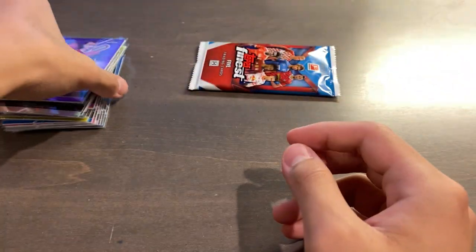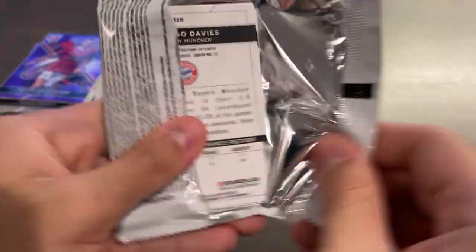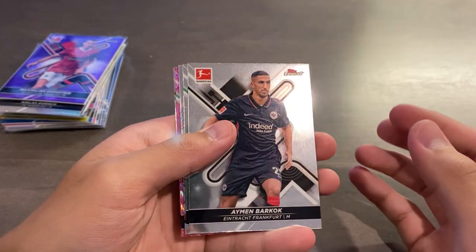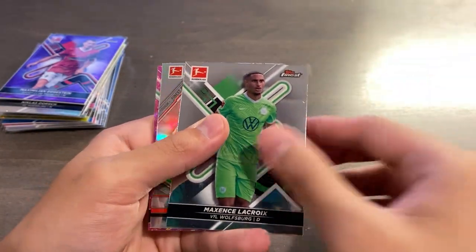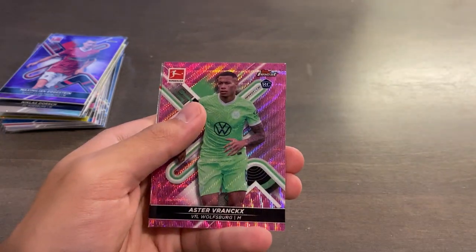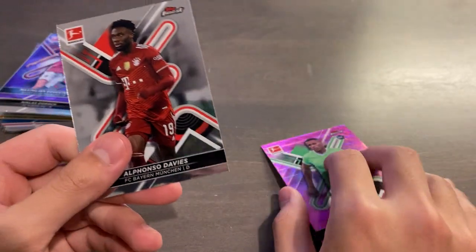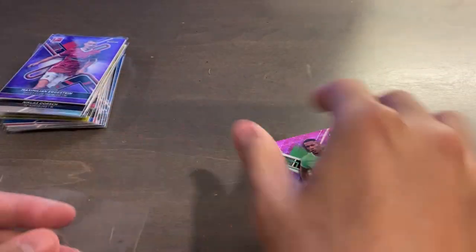Let's see some more color hopefully in our final pack — last pack of this 12-pack master box. Super, super fun rip and if the prices drop more I might even buy more. Barkok, Lacroix, Horiguchi, Finest Touch insert, Aster Vranks rookie pink wave numbered 260 of 300, and Alfonso Davies to finish the box off.